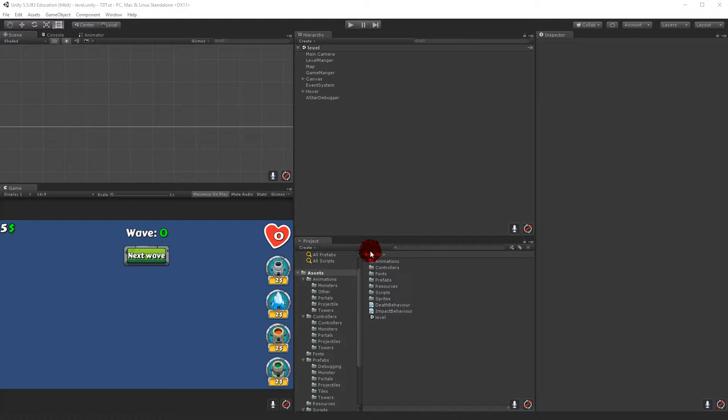Right now we have some towers with some simple projectiles that can damage the enemies when they're hit, but we'll have to add some debuffs to the towers and also some element types. For example, the green monster will take less damage from the green tower or the poison tower. So we need to add some extra scripts to handle the debuffing part and the tower type part.